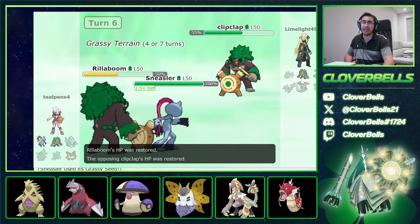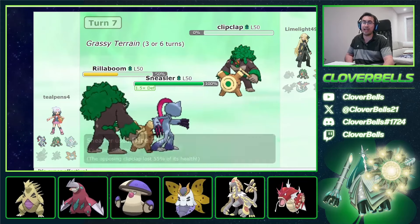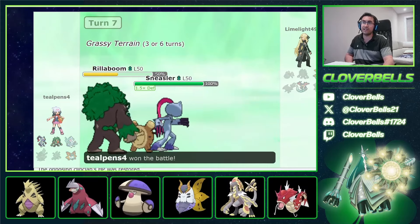That's okay because I still have Sneasler in the back to finish this game off — no more Tailwind. There's my Defense boost, and my Unburdened activation. Goodbye Decidueye. He can't beat Sneasler anymore — we have the Defense boost and he doesn't have anything for it. The Sneasler as the endgame win condition pays dividends here.